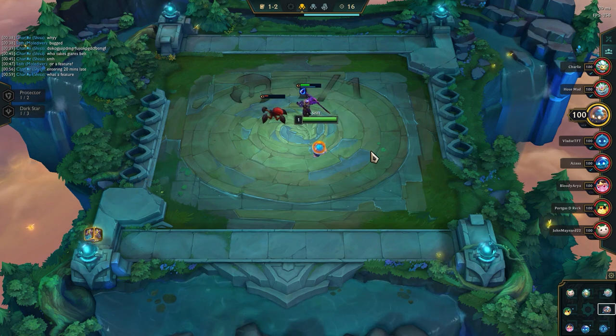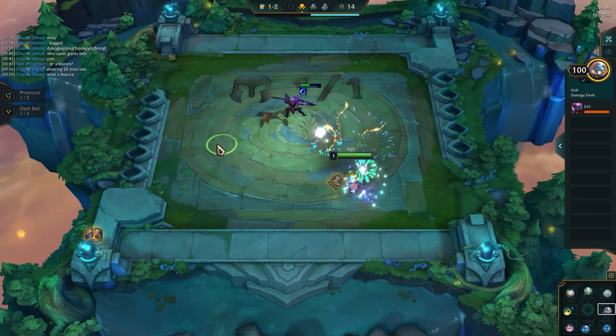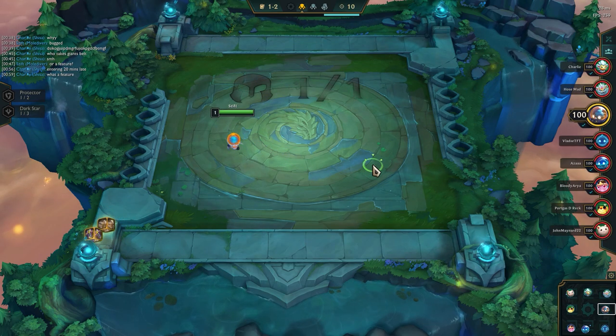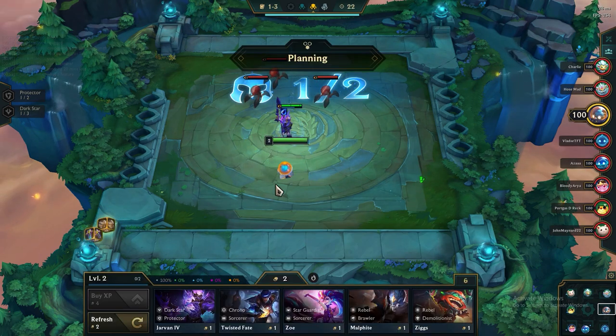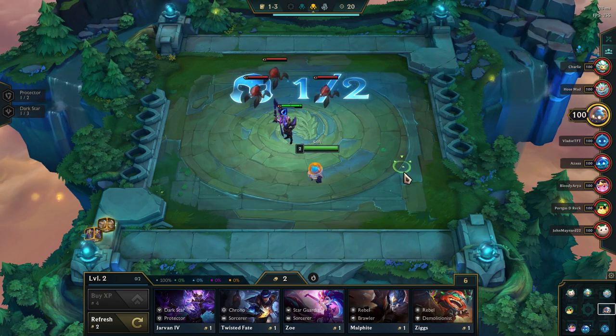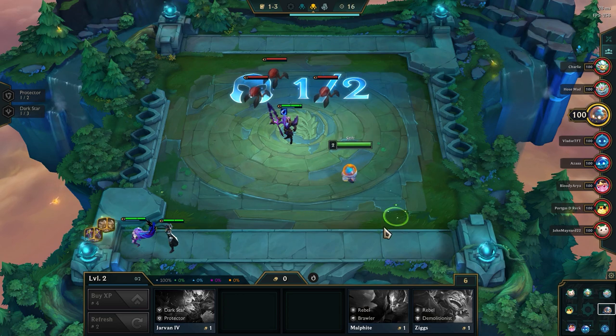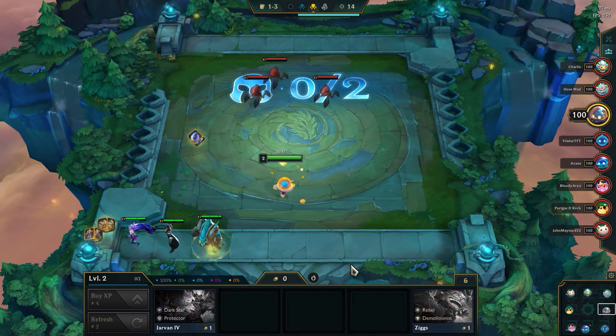First item BF Sword, and also there's a Glove coming up — they're not bad. The BF can become a Guardian Angel on someone, and the Glove in addition to a Giant's Belt can become a Trap Claw.